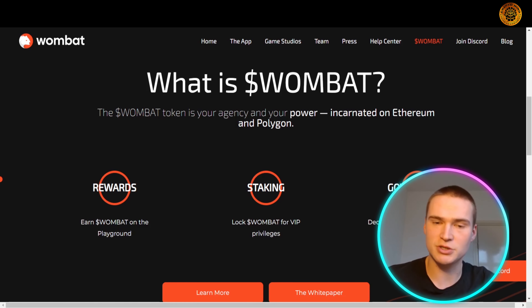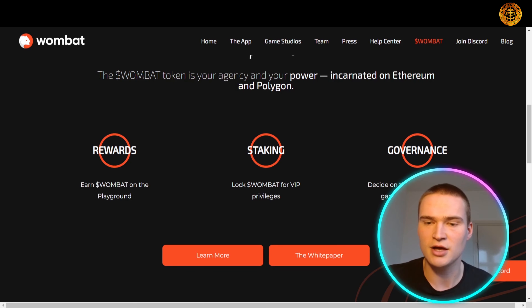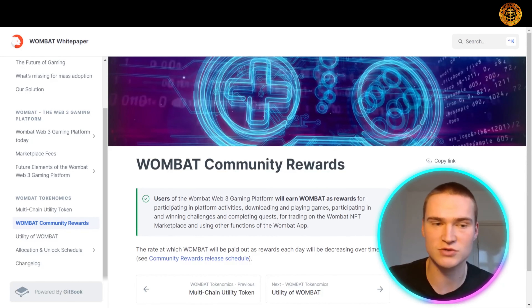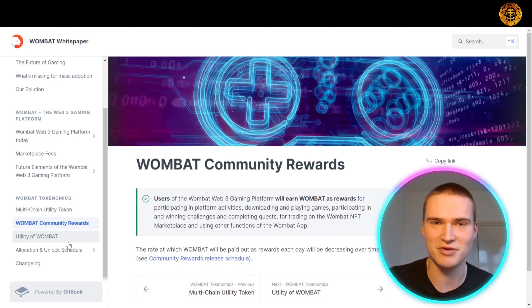Apart from earning rewards, you can also stake Wombat, which increases your yields by holding Wombat and gets you VIP privileges. Lastly, decentralization is very important in crypto — holding and staking Wombat also gives you governance options, so you can decide on the funding, supported games, chains, and more. For in-depth information on how the Wombat token works, what chains it supports, the utility, rewards, allocation, and unlock schedules, I'd recommend checking out the Wombat white paper.